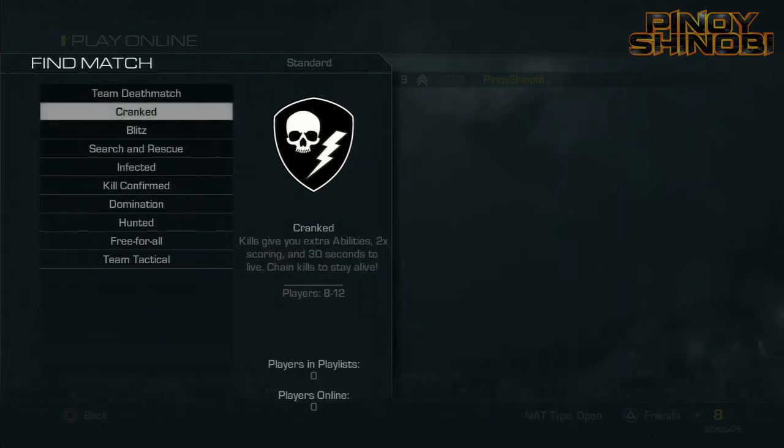It says kills give you extra abilities, 2x score, and 30 seconds to live. Chain kills to stay alive. So this is the one where it's kind of like TDM, but once you kill someone, you have to kill another person within 30 seconds. And every time you kill someone, you unlock extra perks. I'm not sure what it means by 2x score, but that's how it works. Also, this is the one where when they drop a briefcase, you are able to grab it. And if you do the field order — so if it tells you get 2 kills while jumping and you do that — I think you get a care package, unless you get a nuke.